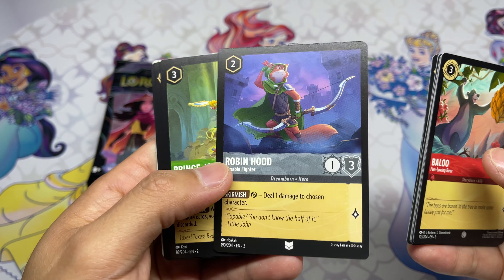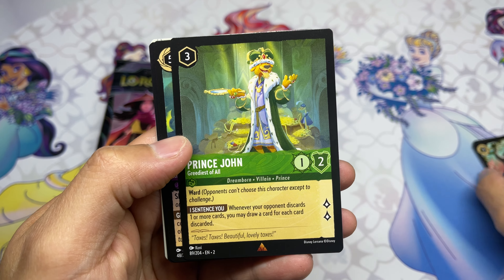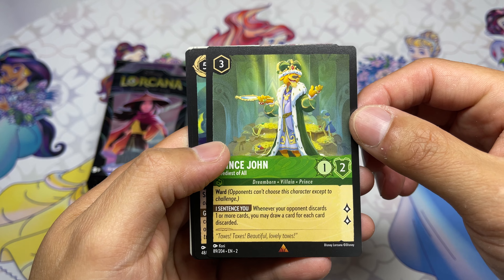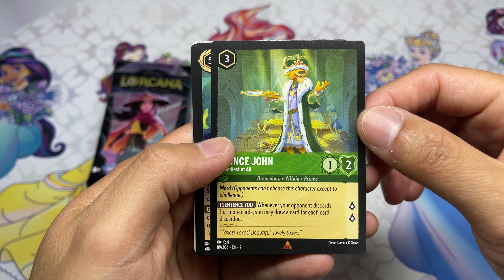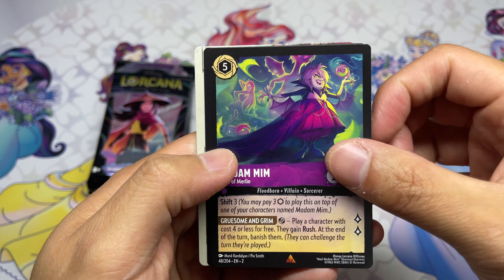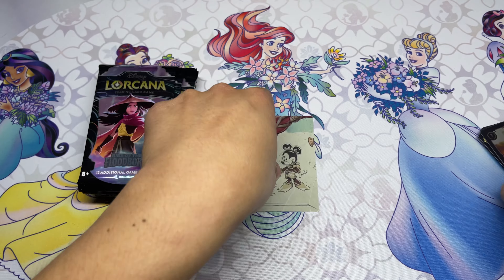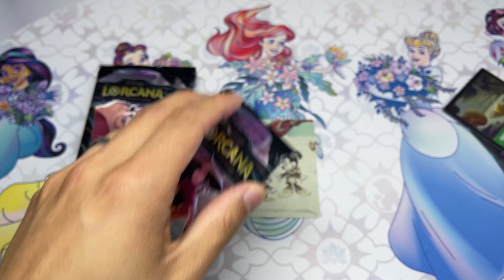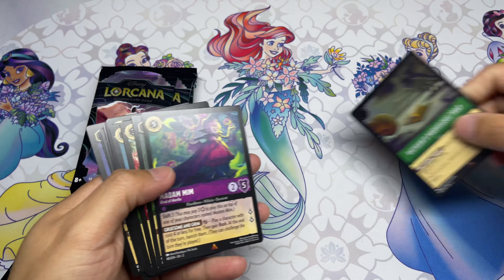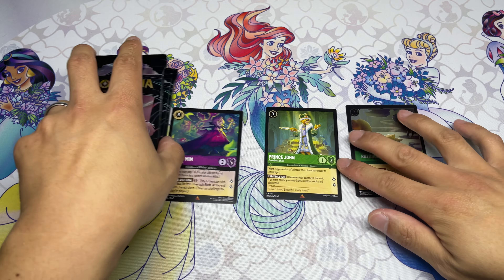I wonder if Robin Hood will see play — it seems okay. A 1/3 body that could survive a turn and ping a couple times. Then we see Prince John — the card a lot of people were building around. I threw this deck together, so it's interesting. There are definitely different versions of it, we'll see what happens. Madam Mim and a foil red — it's Marvelous Track. A couple rares — Prince John is a very good one though.